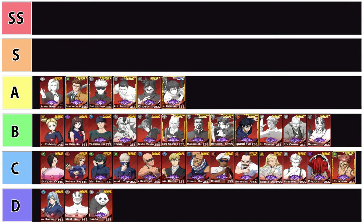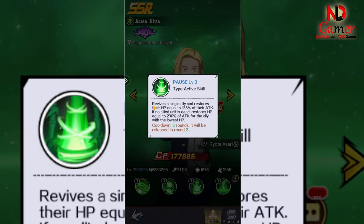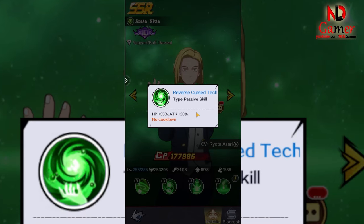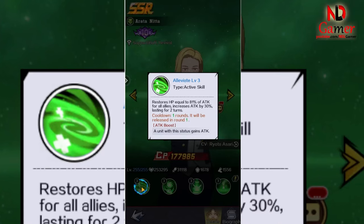Tier A includes: Erida Nita, Kuzuke Batsuya, Satoru Gojo, Aoi Tadu, Choso, and Yuta Okatsu. Erida Nita deserves to be promoted to tier S because of her ability to revive one teammate and heal all teammates. However, since there are already many characters with healing abilities there, I decided to leave her in tier A.